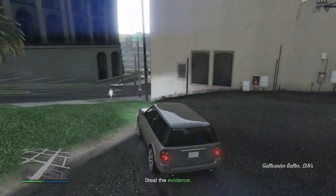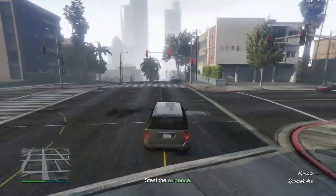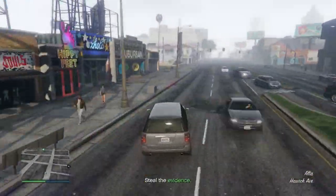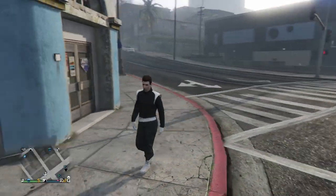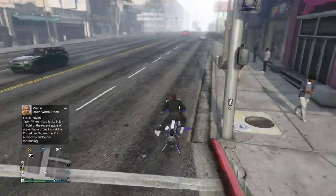If you don't know where a clothing store is, just follow along. Once you're in front of the clothing store, pull up your phone and quit the job. As you can see, when you load back into Online you'll have the belt and shoulder pads on your character.